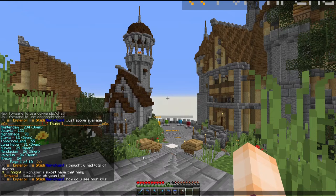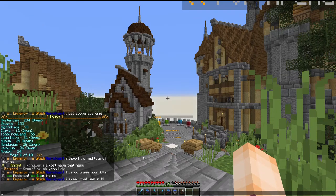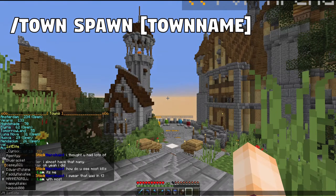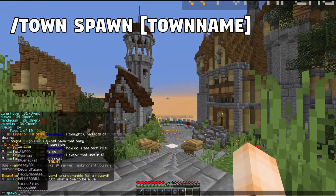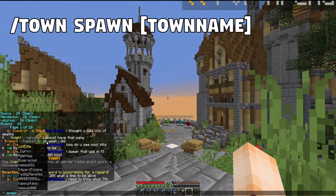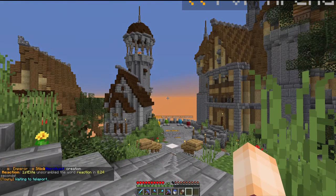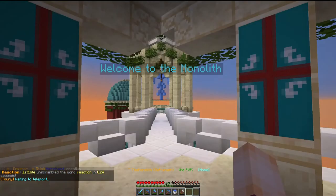So it's probably easier if you're in a rush to go for an open town, but if you're not, have an explore, have a look around a few different towns and see what you like the look of. The next command is going to be to travel to one of these towns — you have to do slash town or slash T for short, then spawn, and then the name of the town. So I'm going to go to our town as an example.